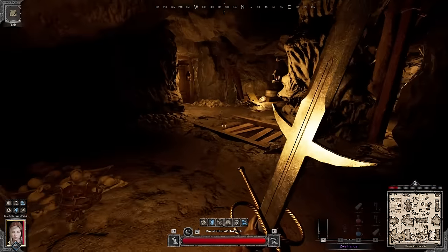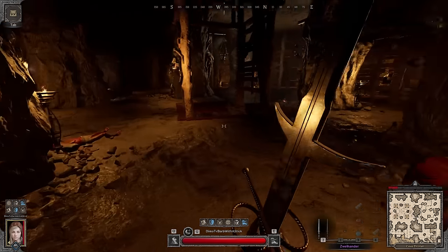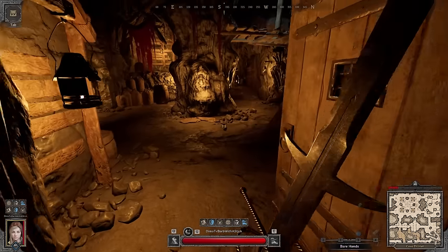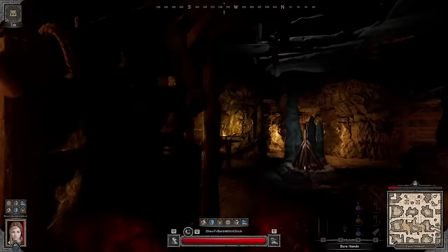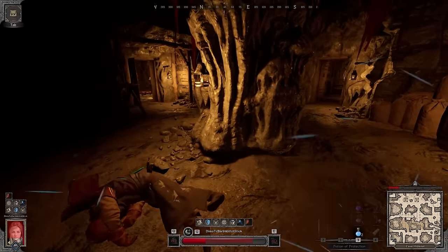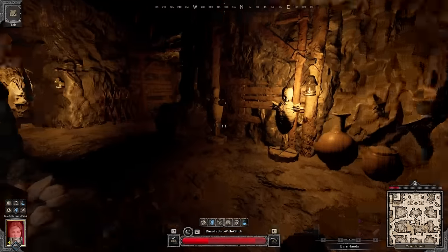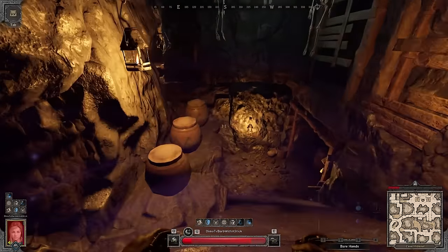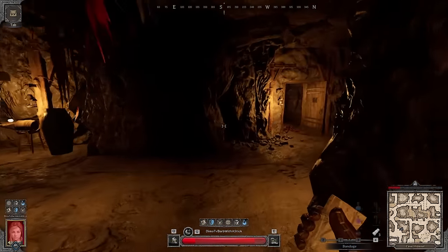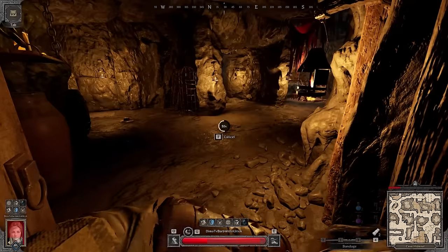Oh here we go, we have some players. We have a wizard — oh, this guy is a threat. Oh no no no, we gotta go. Let's have a fair fight — bro I'm good, I'm actually really low. If there's anyone here I'm so dead. Anyone could literally delete me right now. Hopefully I'll have some time to reset. Looks like I'm all alone here.